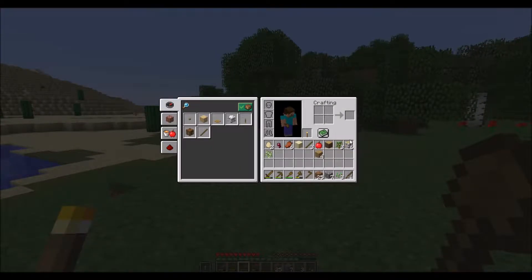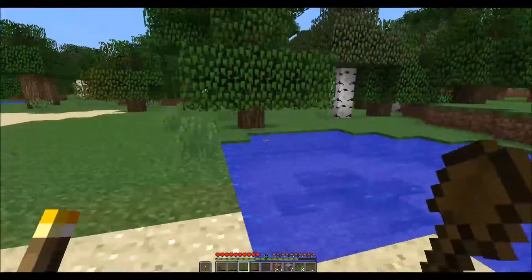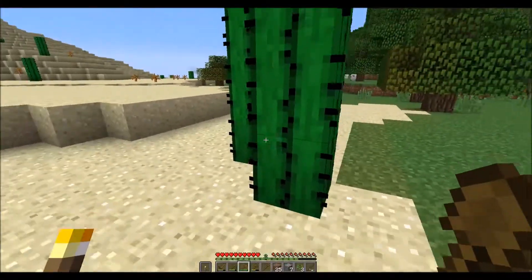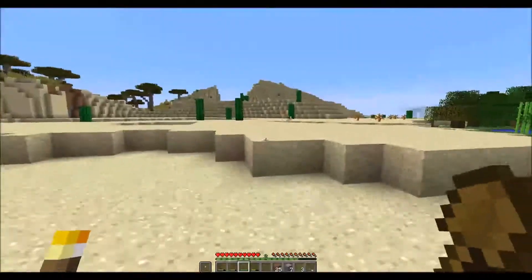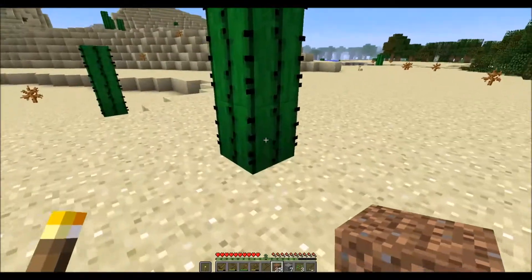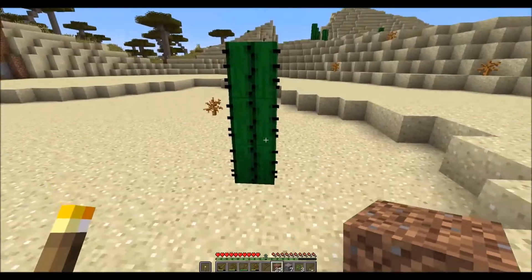We got the birch and managed to grab a sapling. I'm going to convert one of these just to show you what I mean by the color — see, it's like a whitish-yellow, more white than anything else. Now while we're out here — this here is a cactus. If I walk into it, it's going to hurt me. It's got spikes. They only grow three tall. I'm actually going to collect this — you can make dyes out of it and other things. The only thing is you can only grow a cactus on sand.